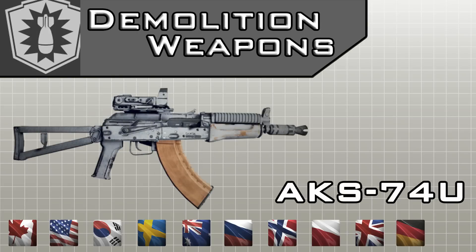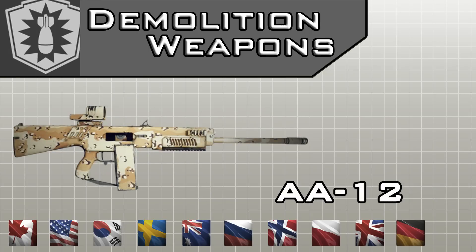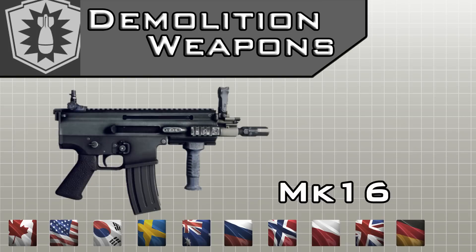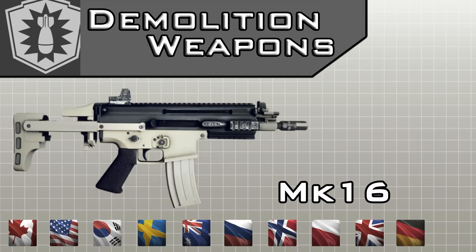The AK-74U can be unlocked by the Russian Spetsnaz group and the Korean UDT SEAL forces. The AA-12 shotgun can be unlocked by Australian SASR forces, the US Navy SEAL, and Swedish SOG forces. And the last weapon in the game, the MK-16 PDW, is unlocked by Norwegian FSK forces, the US OGA, and the US Army SFOD Demolition Squad.